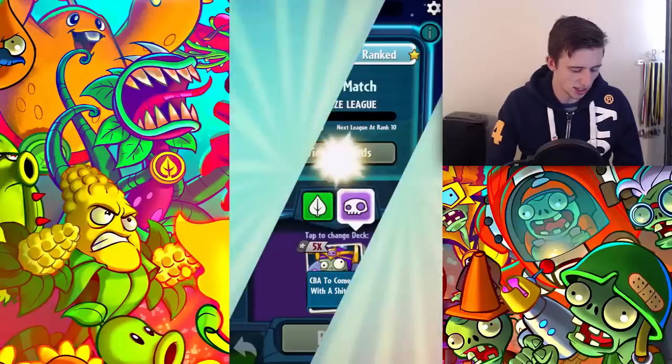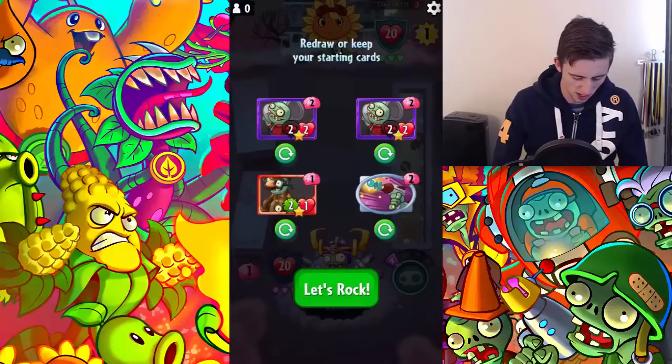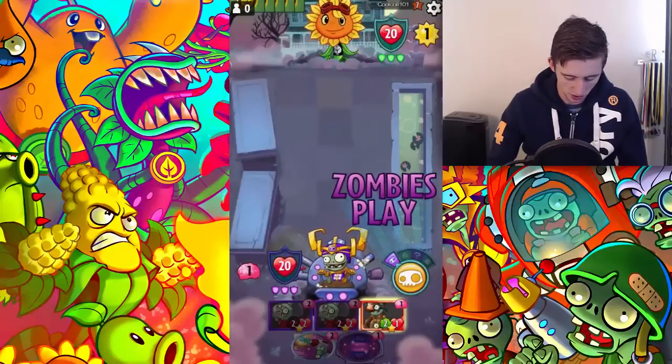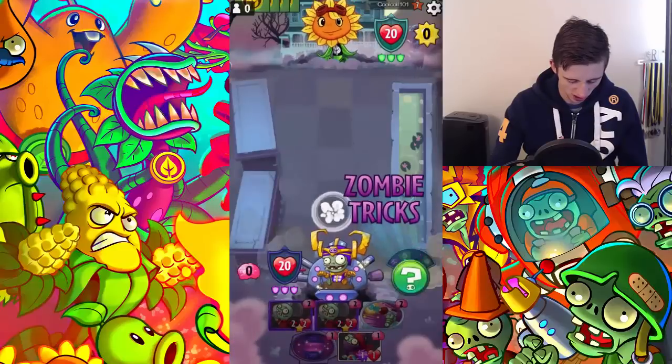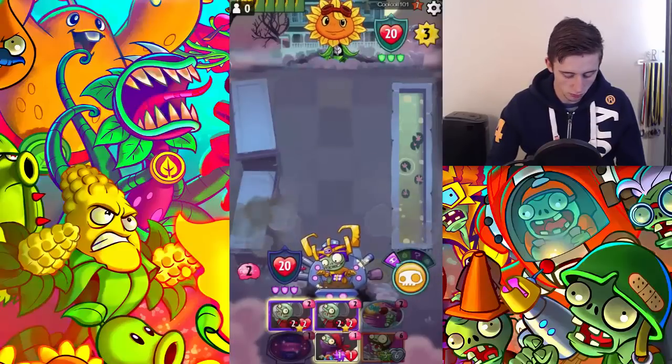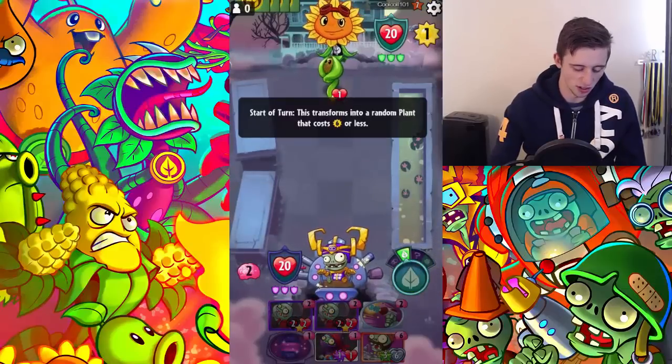Sitting in League 7 at the moment, playing someone else in League 7. That's actually a pretty good hand, I'm gonna keep that. You get an Imposter right off the bat — I'll probably just play him. He's gonna do that conjure. Okay, I wasn't really wanting that one. I won't do anything; he's now got the one-sun advantage for the rest of the game.